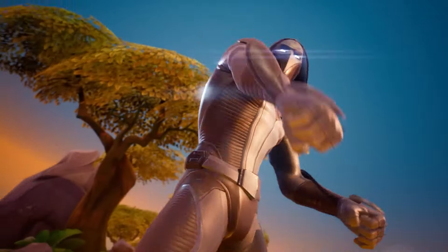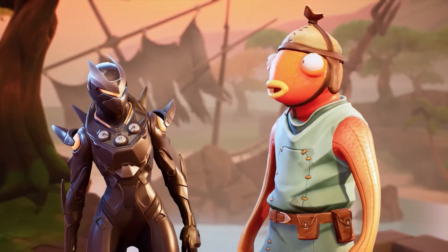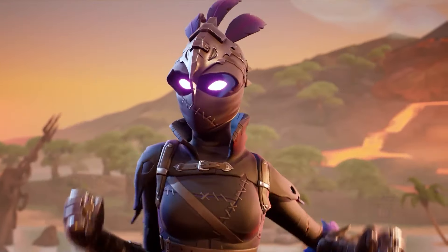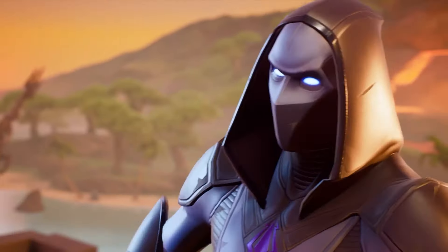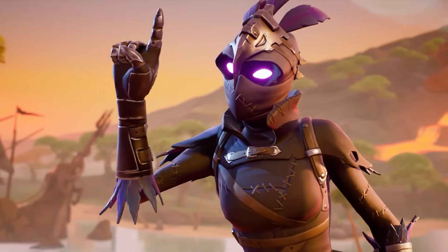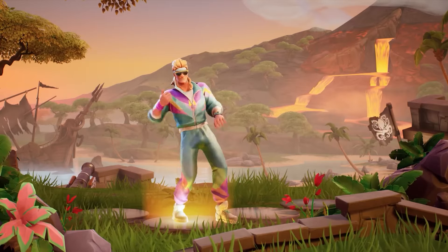A memorable comedic skit featured Fishstick attempting to join an "Insano Death Squad," only to be told his outfit wasn't intimidating enough. Fishstick's defense — "I am a fish, walking on land, breathing the air — that is intimidating!" — fell on deaf ears. He returned as "The Mullet Marauder," prompting the squad leader to quit entirely, showcasing Fishstick's enduring humor in Fortnite's promotional content.